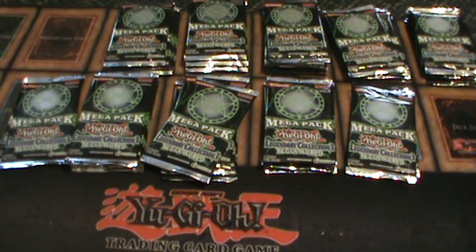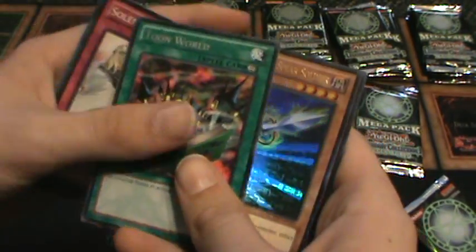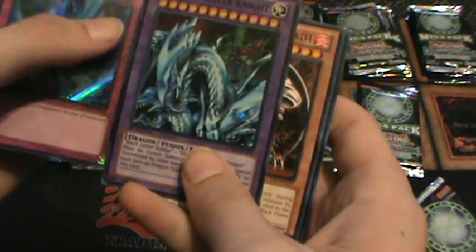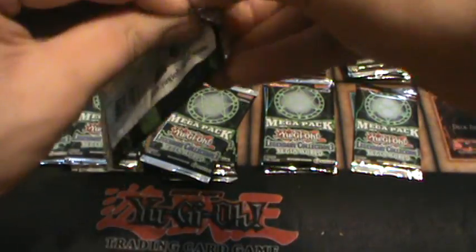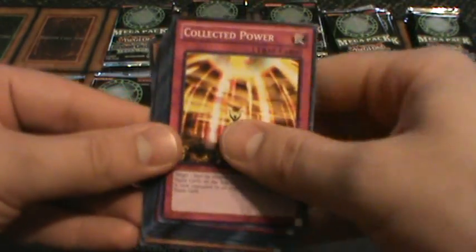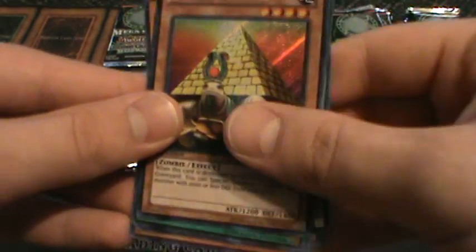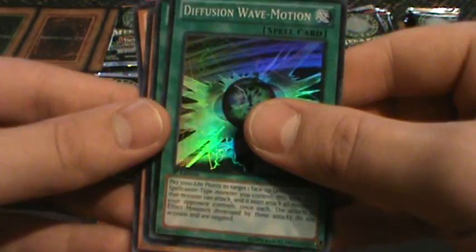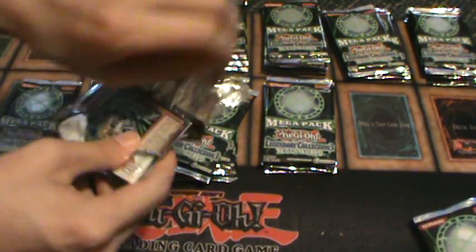Solemn Warning. Toon World. Grave Keeper's Spear Soldier. Secret Rare Torrential. Another Secret Rare Torrential — awesome. Super Rare Dragon Master Knight. Back to back. Ultra Rare Heavy Storm — nice. Secret Rare Pyramid Turtle. Commission Wave Motion Super Rare. Vanish of the Light. I'm going to Spanish one of those out of those Extreme Value Booster Packs.